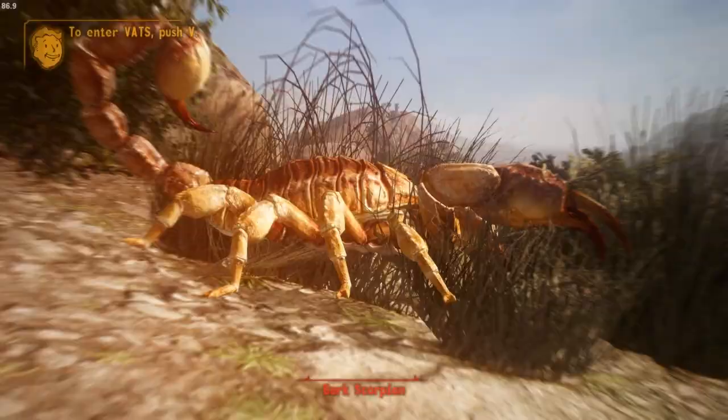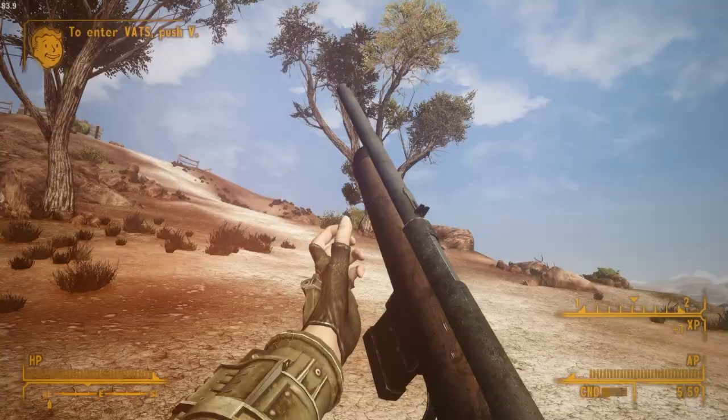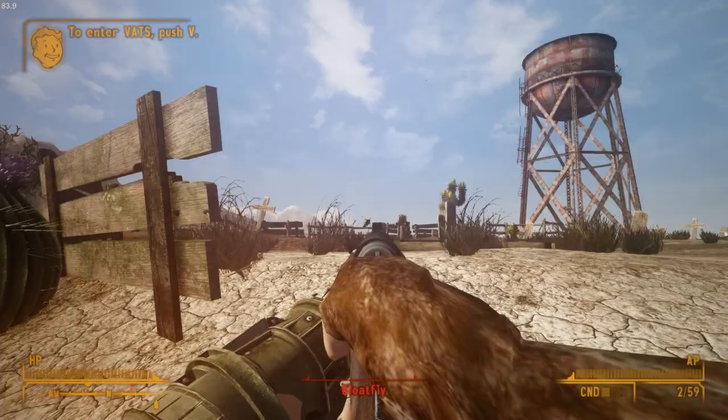We've got a little scorpion here. I also forgot to mention we have the bleed mod — enemies take damage over time, as does the player character. When you get shot, it's not just the bullet that hurts, it's the blood loss that could kill you too. Stimpaks mitigate a lot of the blood loss, but they're really not going to be healing you much in combat. You can see the bloat fly died from bleed right there.